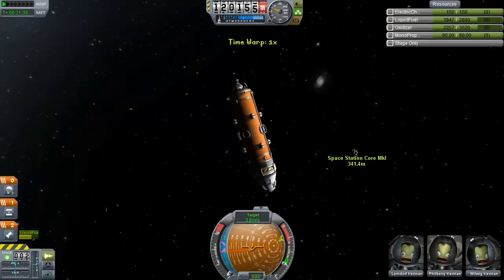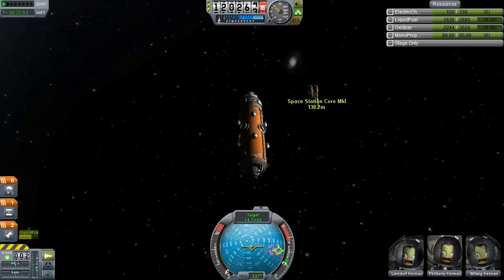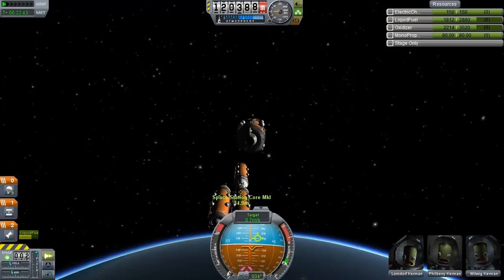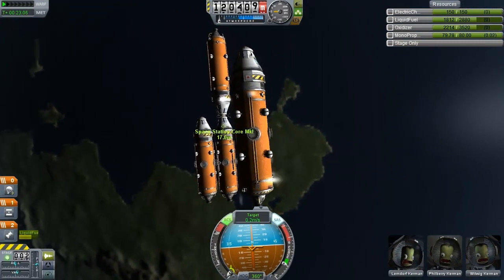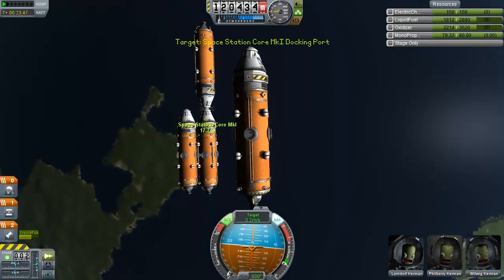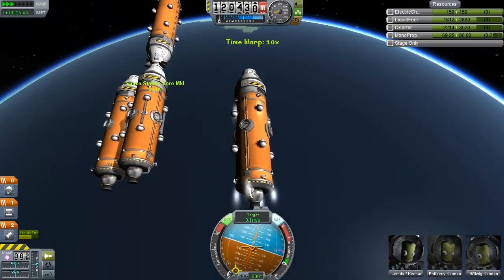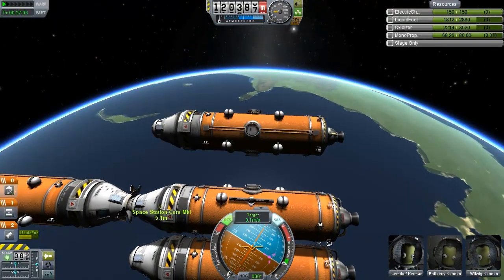Coming in closer — only 346 metres away. I paused there because someone interrupted me. This is the benefit of doing post-commentary: if you do get interrupted, you can just re-record. I actually used the engine to get in as close as possible and we went flying towards the space station at startlingly high speeds, which was slightly worrying. We're coming in for our docking now — beautiful. These ships do go together pretty well.